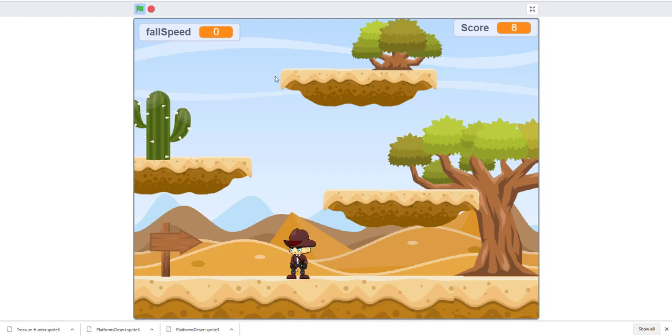You can add decoration costumes, though some from the town set might not work well because of the white background matching the cream platform color. The cactus and bush might work better depending on the situation. This game doesn't have multiple levels yet, but just like the ninja game you can create multiple levels. Hopefully you learned something from this platformer game. See you guys next time — bye!